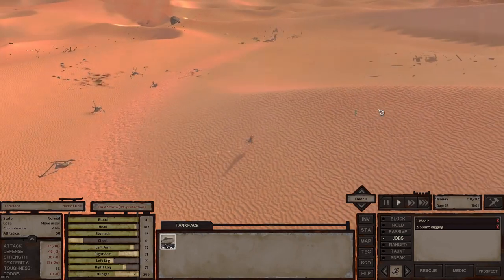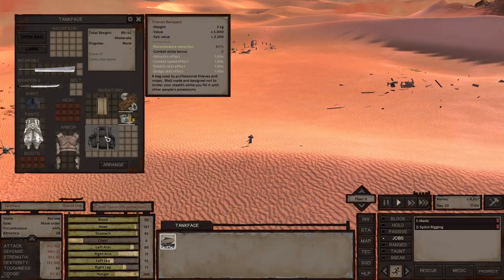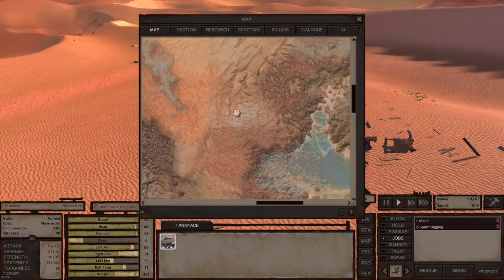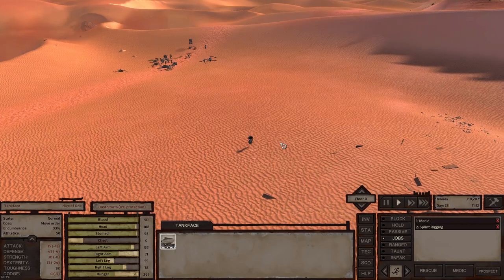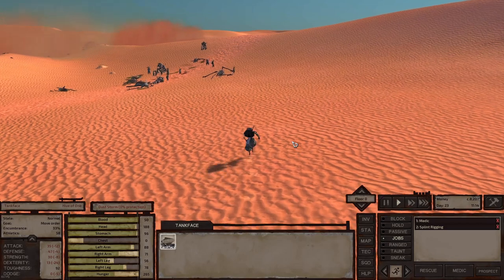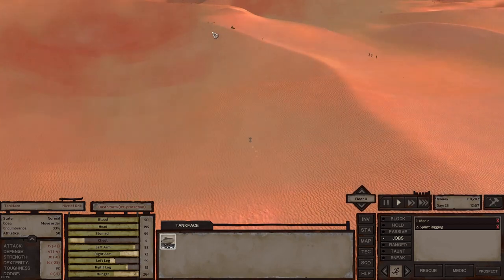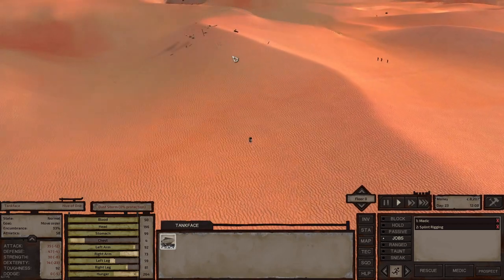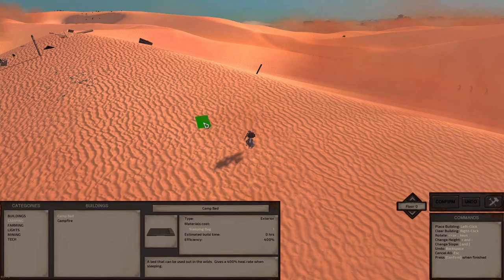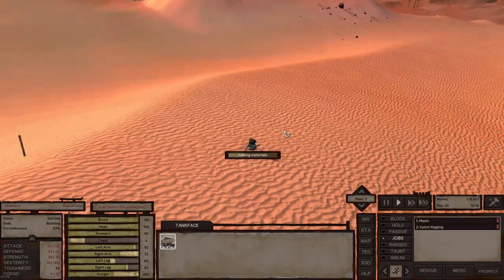Let's head away from the skimmers, since they do run faster than me at the moment because of my injuries. We'll head down to Heft, I believe, down here, to try and get a better crossbow. This might actually be a good opportunity to have Tankface rest up and heal his injuries. Let's do that.